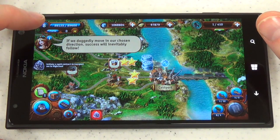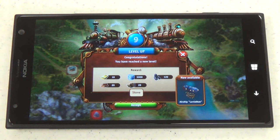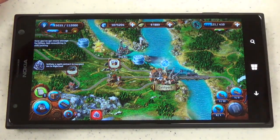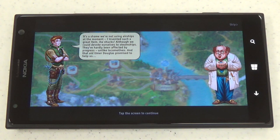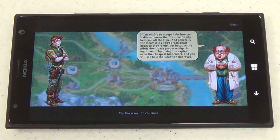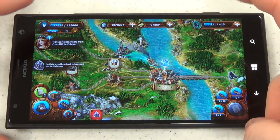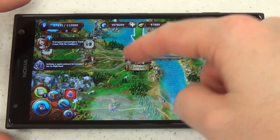I've completed some missions, including the ability to get an airship. Once you tap a mission it will automatically point out where you need to go to complete it, which is nice — you don't have to scan around the map.